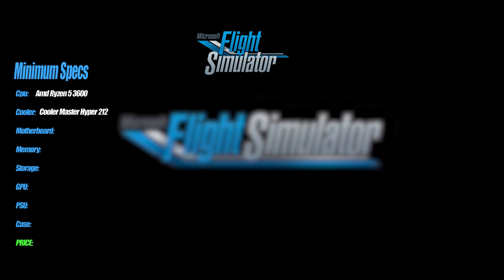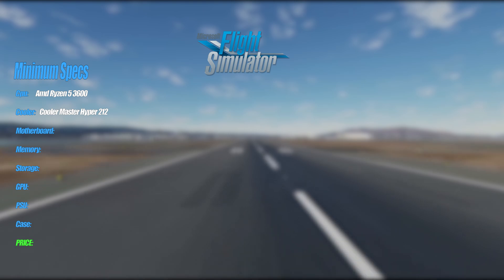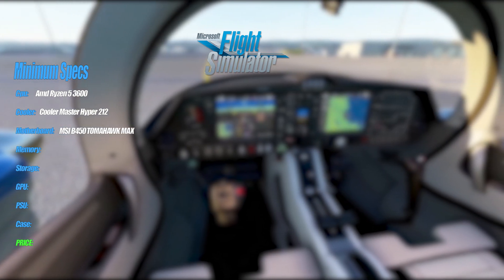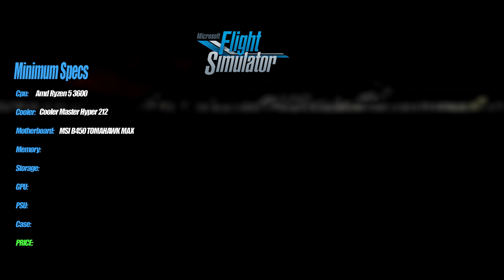For the cooler I'd recommend the Cooler Master Hyper 212. It's a solid cooler for a very cheap price. Of course you can go for an AIO if you choose to. For the motherboard I'd go for the MSI B450 Tomahawk Max. It's AM4, good memory speed, and it will support Zen 3 in the future when they come out.